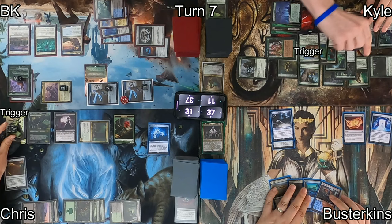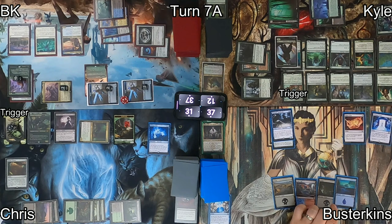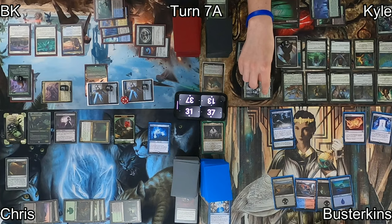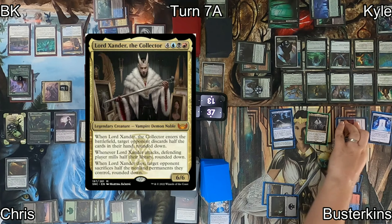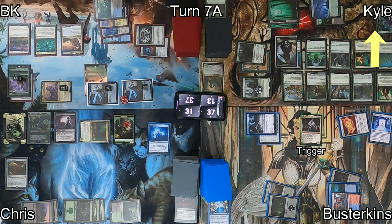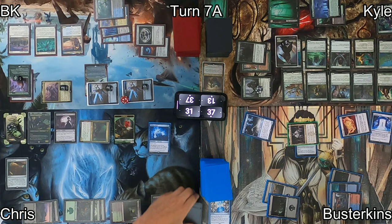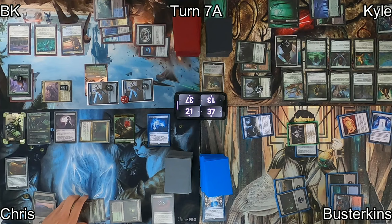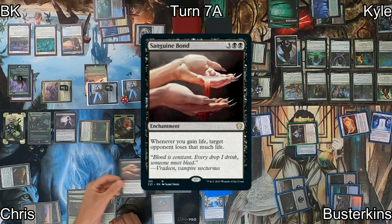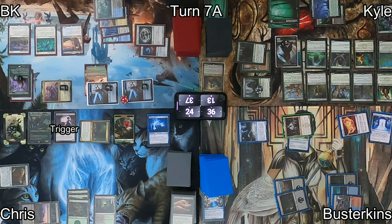Kyle was likely digging for Craterhoof Behemoth but didn't find it. Over to Busterkins, his first drawn card is Temporal Mastery, which he miracles out at reduced cost for an extra turn. On his second turn Kyle and Chris each get a token. Busterkins plays a swamp — exactly what he needed — and casts his commander Lord Xander. On ETB, Xander targets Kyle, making him discard three cards. Busterkins equips his boots and attacks Chris; the attack trigger mills Chris half his library. Chris pays 10 life to untap lands and activates Druidic Satchel hoping to reveal a land, but fails. Chris blocks with a pest — it dies triggering Blood Artist, draining Busterkins for 1 — and on Busterkins' end step, Fraying Sanity triggers, finishing Chris's library. Chris goes to draw on his turn and is knocked out of the game.